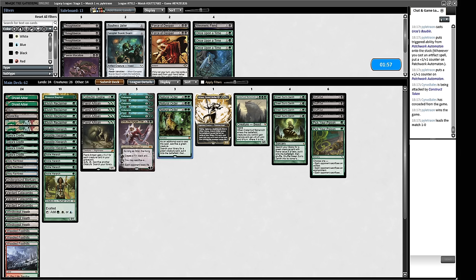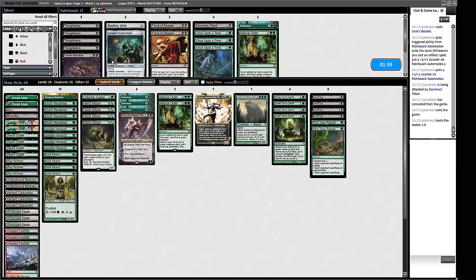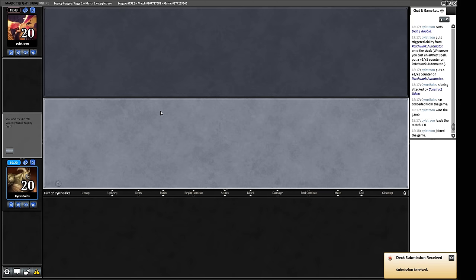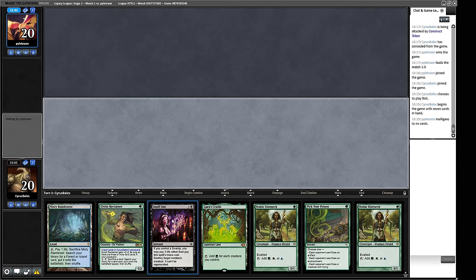Natural Order is awkward in the face of counterspells, so maybe we drop one. Endurance isn't a giant deal here, so we trim one Endurance and one Natural Order, bringing in a couple of Pick the Locks — mainly to kill their Urza's Saga. Our hand: we can play turn-one Hierarch or turn-one Reclaimer. I'll keep and lead on a Bayou, giving us an answer for an early Emery or a Painter if they don't name black.